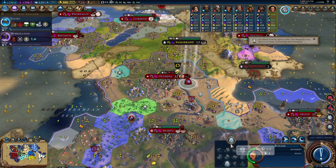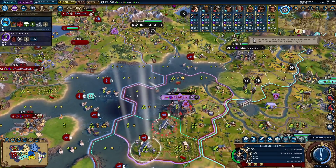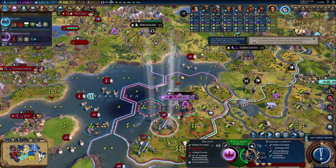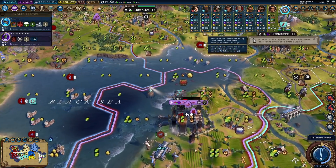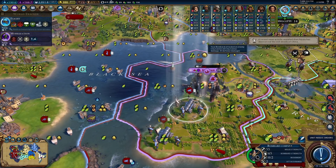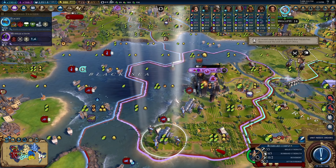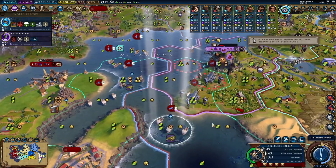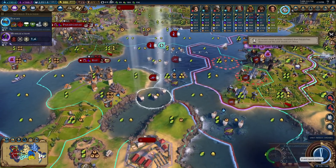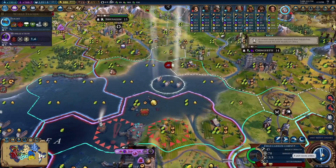He's not going to be able to reach me this turn, so I can go ahead and do this. I can probably take the city this turn, but at least one more turn — this will be a good promotion. I won't take the city this turn. We'll take it next turn for an extra promotion on our bombards, because it is going to be very, very valuable to do that.